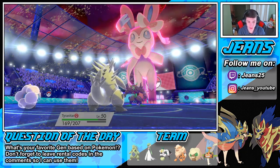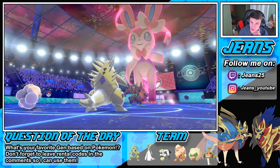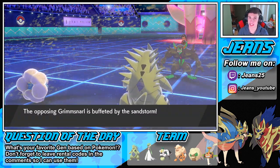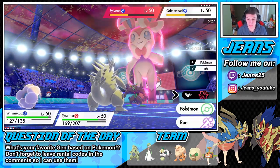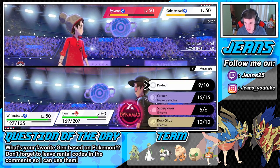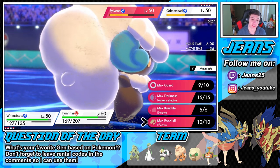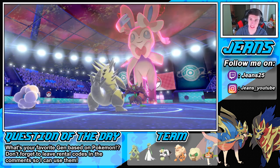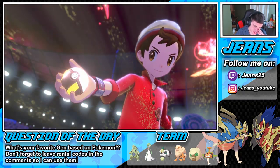We should be able to outspeed with the Tailwind up. We're gonna dump on the Sylveon and take out the Snarl — a little 2v1 action. Dynamaxing the boy. Like I said, once we get this Weakness Policy triggered, it's game. I'm feeling it now. We're gonna Dynamax — we could go for a Rockfall over on the Sylveon. Sylveon might actually be able to eat it up — no way! We have the Weakness Policy. He's not gonna eat that up.